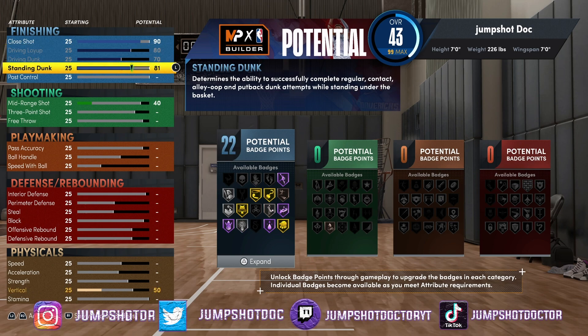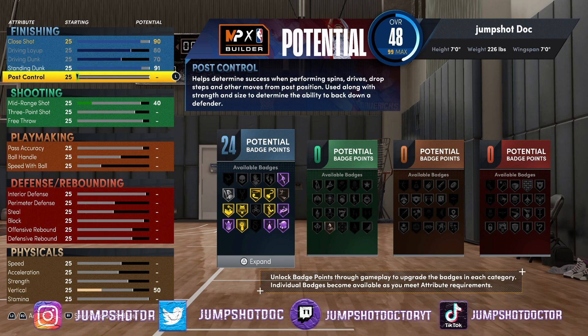Y'all saw the intro — Dirk used to bang on people. He used to punch on people. So I'm going to give him a 90 standing dunk. That's gold posterizer. You probably shouldn't have gold posterizer on a Dirk build, but that's why I like 2K22 builds — right when I get that gold badge, I get 24 badges too. That's a perfect threshold.